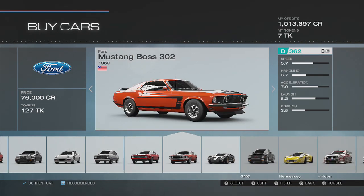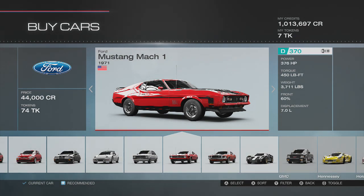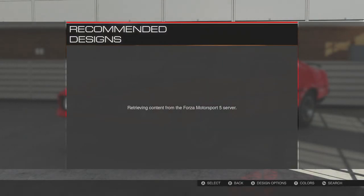This Mustang is a little bit different than the '69, but the '71 is mint - I absolutely love this car, I love every little bit about it. This thing's rocking a seven liter, gentlemen, 376 horsepower right out of the gate. Let's pick this up - it's only $44,000, and honestly I'd buy it for that much in real life.